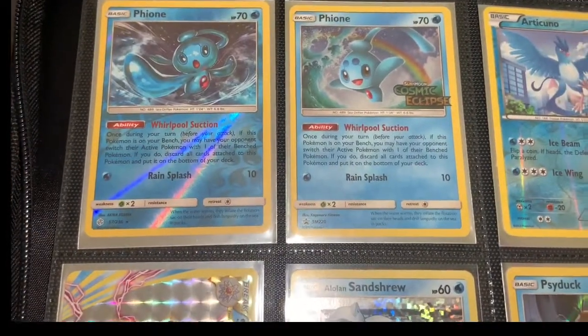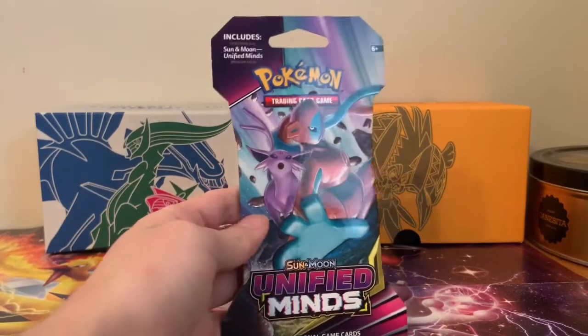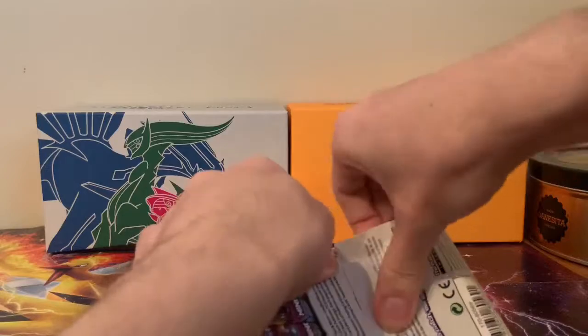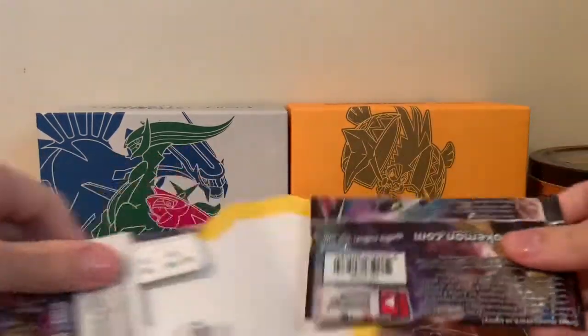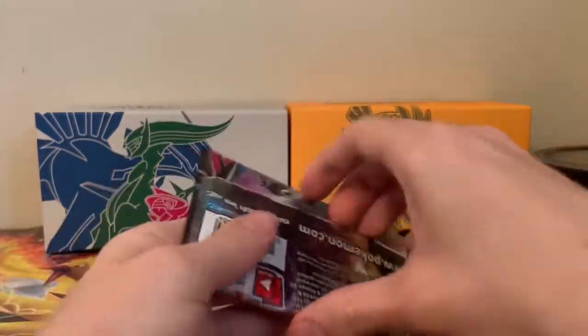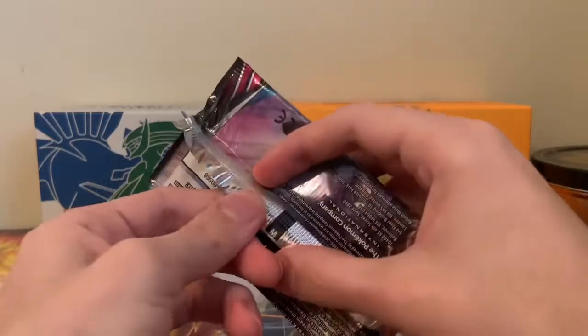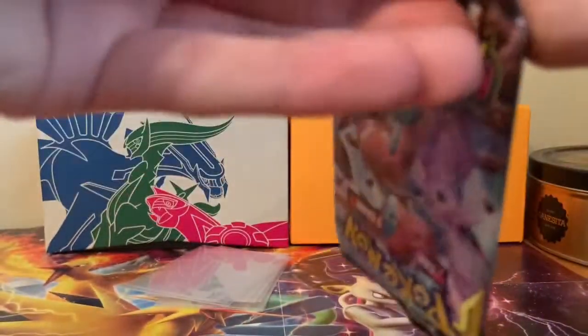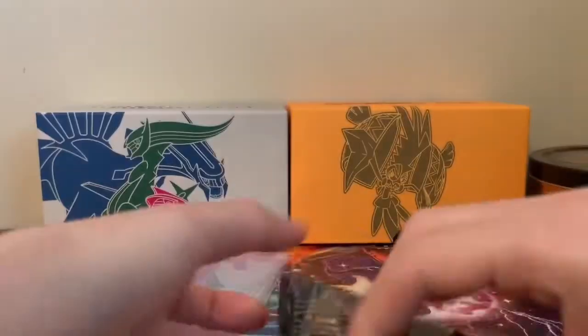Let's give you guys a pack right now. We're back over here, going to open up another pack — just to give you guys a break in between. So let's open this up — Unified Minds, Espeon and Deoxys. I'm going to try and not look at the code card because I think I know now what's a good one to get and what's not.